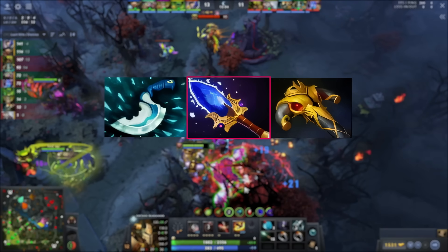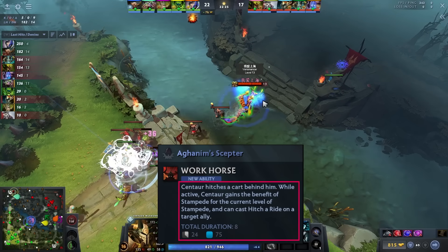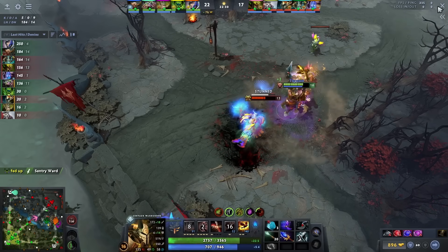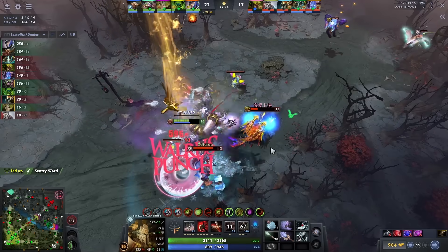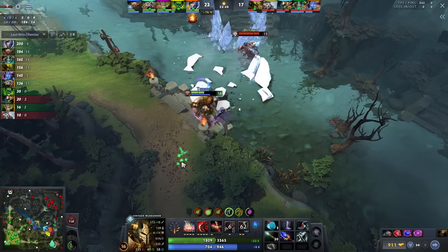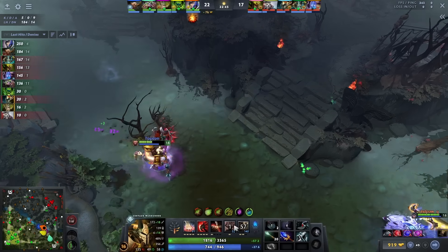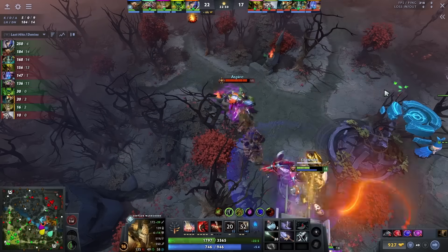You might wonder why he goes for Aghanims on Centaur mid when that item is for saving people — but that's where you'd be wrong. Centaur's Aghanims also gives him Stampede with a cooldown of 24 seconds and a duration of 8 seconds. The way Topson uses his Axe is to farm waves combined with Double Edge, and it is very useful for going in and out of fights thanks to the short cooldown. It can also be used to save people, but that's really secondary. He goes for Aghanims every game, which tells you how highly he thinks of this item. If he goes for Axe first, he buys BKB afterwards, and vice versa.